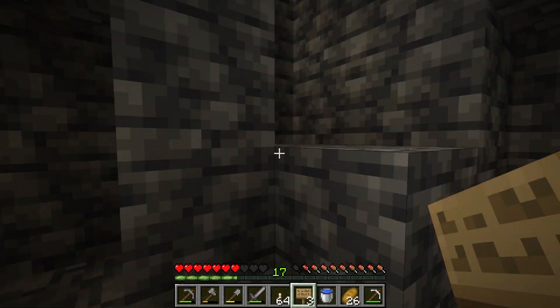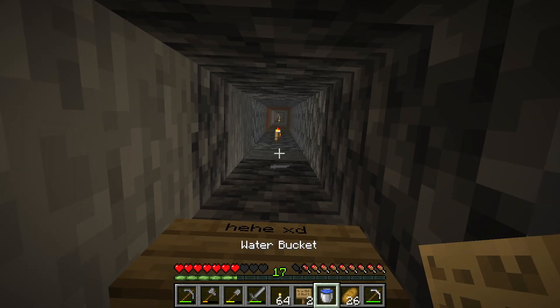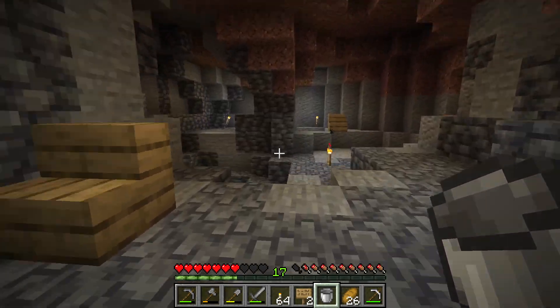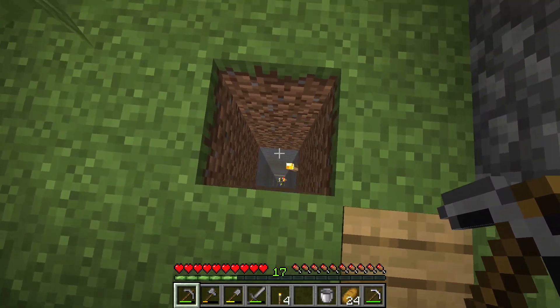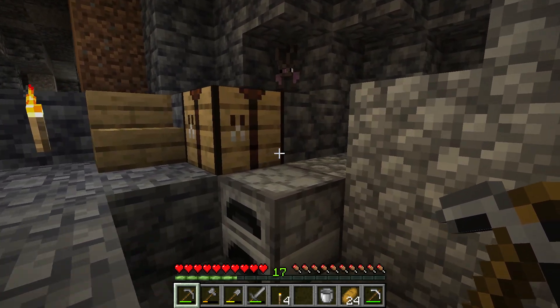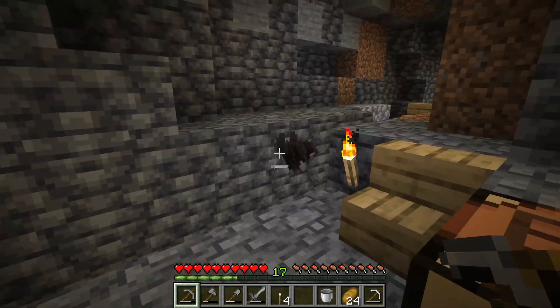Then I put a sign in the hole and a water bucket on top of the sign. This will make me not take fall damage when I go in the hole. So now I can jump into the hole from the surface and go into the mines and talk to this bat.